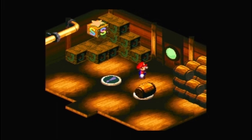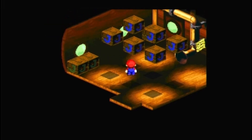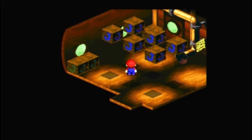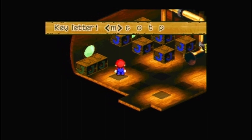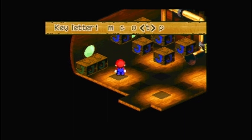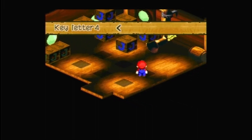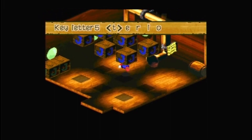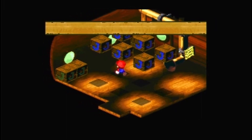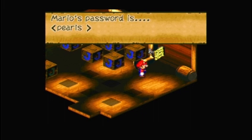Now, sometimes you can get it but I don't know how to connect all of them together. Okay — the first letter is P. The second is E. A. R. L. S. The password is PEARLS.